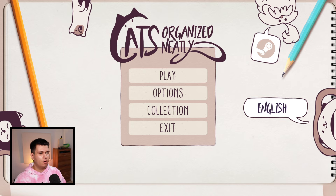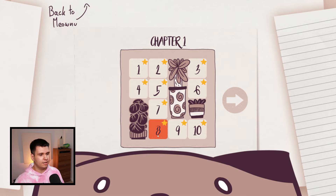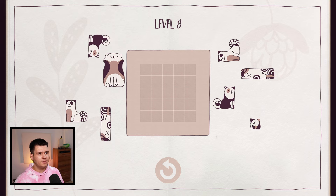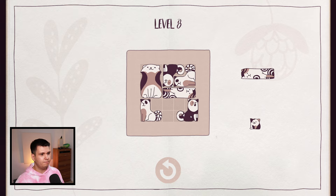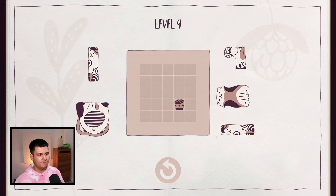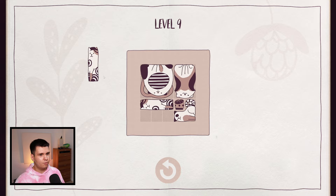So this is Cats Organized Neatly. This is a very small game that's all about organizing cats. Let's go ahead and play a level. I'm currently in chapter 3, but let's do an earlier level to get a better idea of the game. We are given a bunch of cats that come in different shapes, and then we are given a box. We can place the cats in the box to fill it out, and if we manage to successfully do so all the way through, then we beat the level.